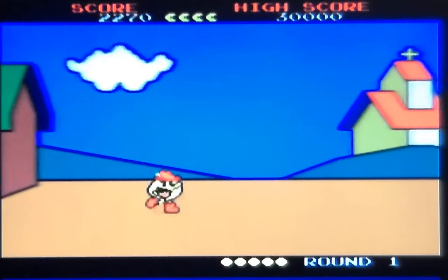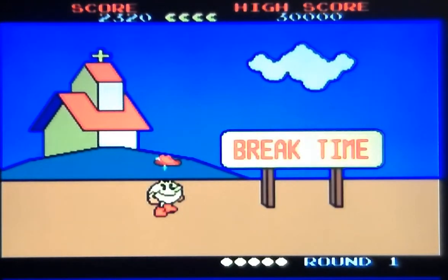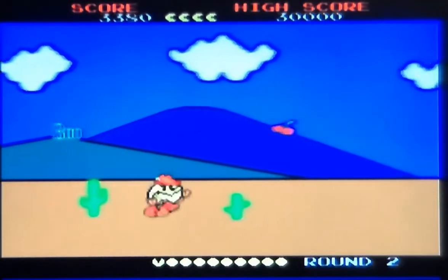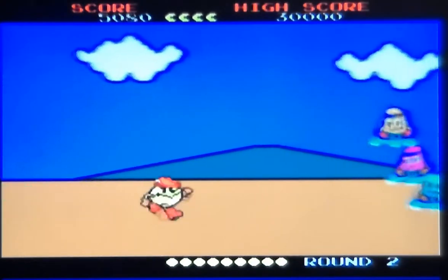I'm sure it's Blinky, Pinky, Inky and Clyde. There's a church — isn't the church doing anything about the ghosts? The power of Christ compels you and all that. Those yellow things at the bottom, that's your time. It's got a sense of momentum, so when you play it on the button...